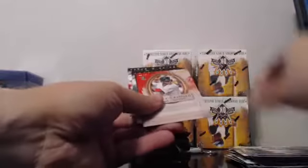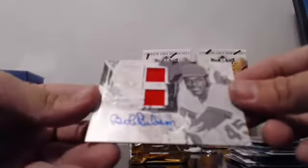Puckett mini. Kris Bryant. Castillo to 99. Andre Dawson again. Nelson Cruz. Schwarber bronze. Roger Clemens. Yesterday we hit 3 of 5, today 2 of 5. Bob Gibson, Cardinals — dual relic auto.